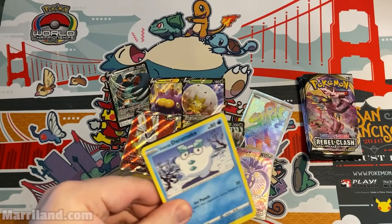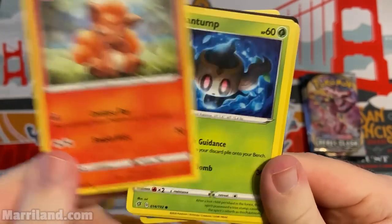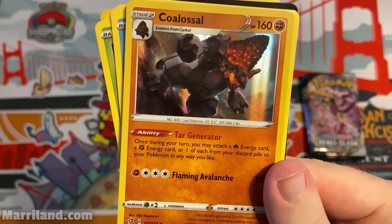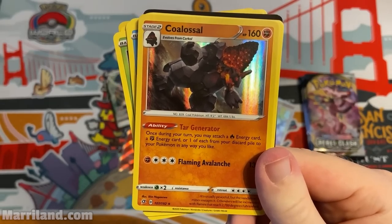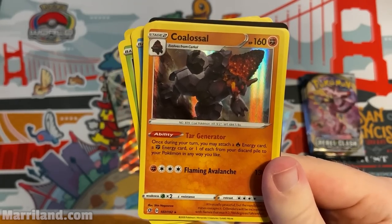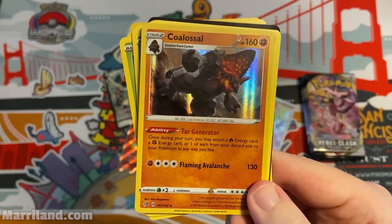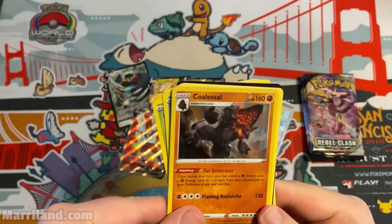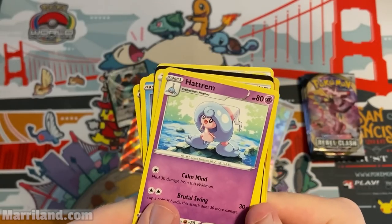Pretty happy right now with all the stuff I got — pretty good box. Pack — Bunnelby, cute Vulpix, Phantump, Galarian Farfetch'd, Reverse Foil Vullaby. Coalossal V! Once per turn you may attach a Fire energy, a Fighting energy, or one of each from your discard pile to your Pokemon in any way you like. So good! With two of these out you'd charge up incredibly fast, then Flaming Avalanche four for 130.